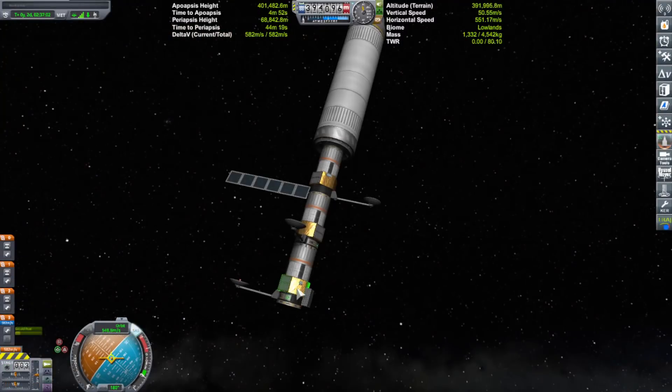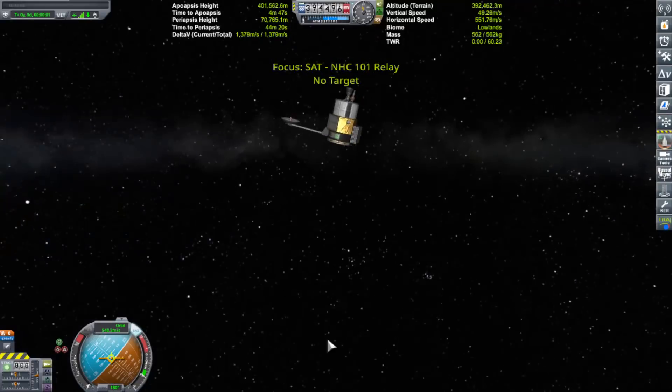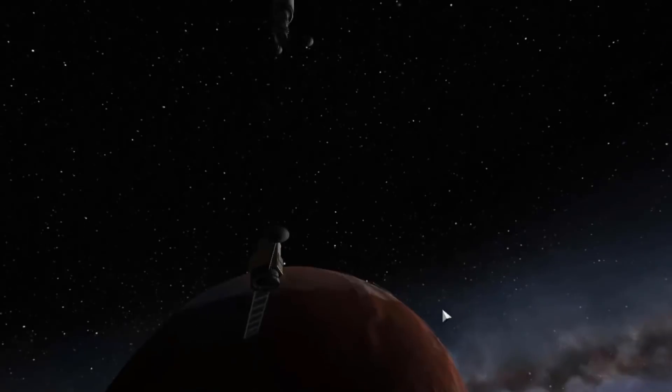After Kerbin was destroyed by a comet and we traveled all the way here on a dinky little colony ship, going through trial and tribulation, design after design trying to make everything work, finally the colony was up and running and now it's time to head back out.